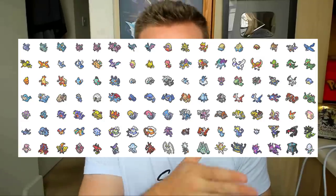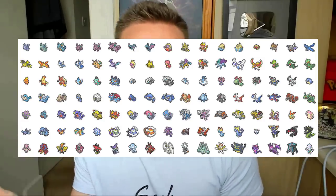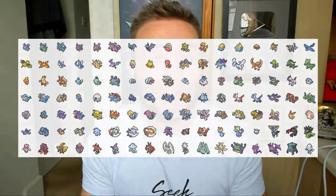Something you can also do is get the whole Crown Tundra Pokedex ready in Pokemon Home. We already know what the Pokedex is going to be — it's on your screen right now. So if you get all of these Pokemon in Pokemon Home ready to transfer into the Crown Tundra once it's out, your Pokedex is going to be complete just like that. Definitely 100% recommend doing it.